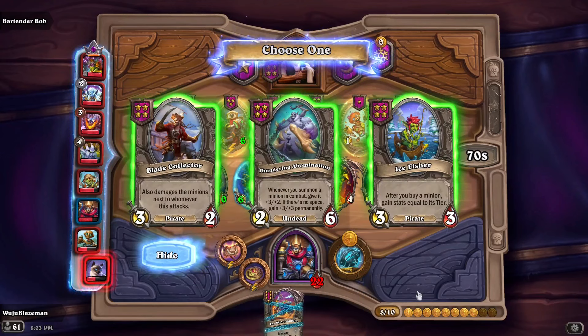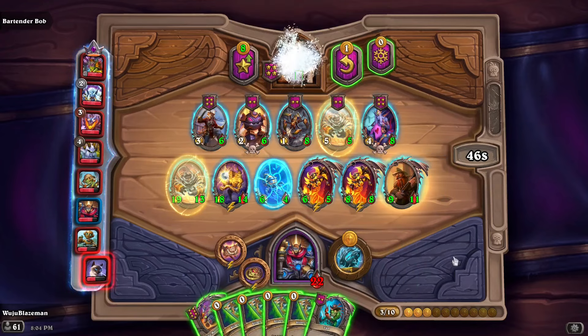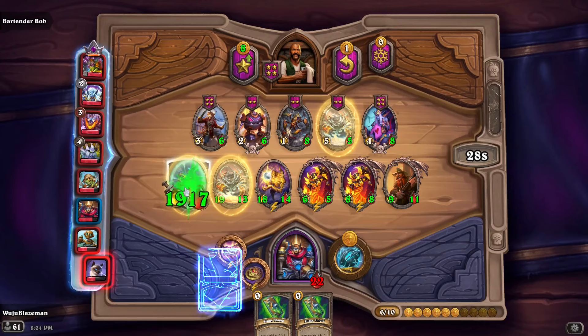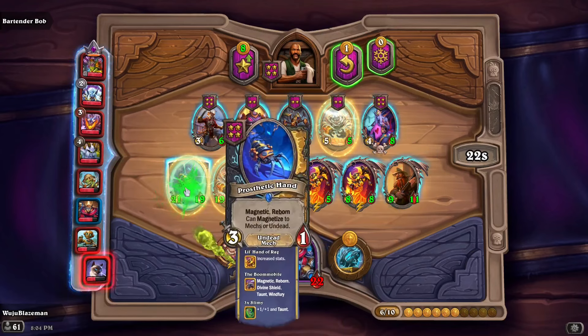Give it — after you buy a minion, okay. Two gold left — give the minion plus one plus one and taunt. Got a random murloc. Sell this game a murloc, start a combat. I don't really want that. After you play murloc — I'm gonna magnetize it to this thing. Give a minion plus one plus one and taunt — boom boom boom boom. Let's get one of these.